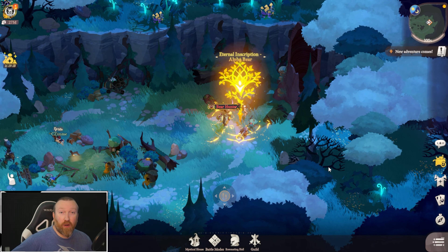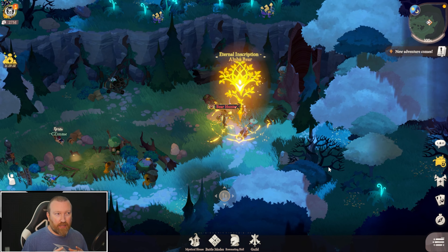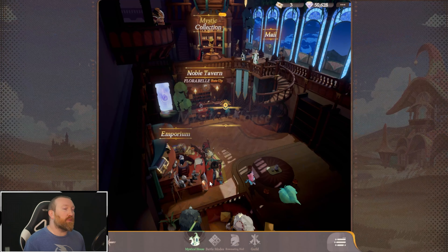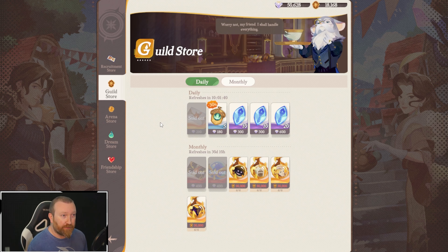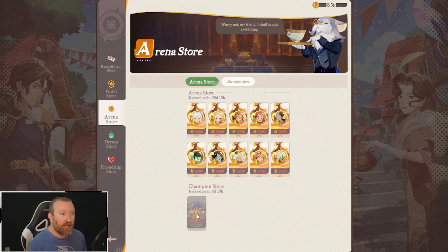What's up guys, Barry Game here, back with some more AFK Journey. Today we're going to be talking about something that might be impacting players who started the game exactly on launch. In the emporium, we've had some stuff refresh — one thing that has refreshed is the guild store, so you have chances of getting stellar crystals and epic invites, though they do cost diamonds.